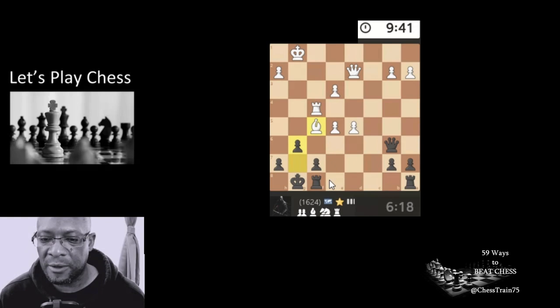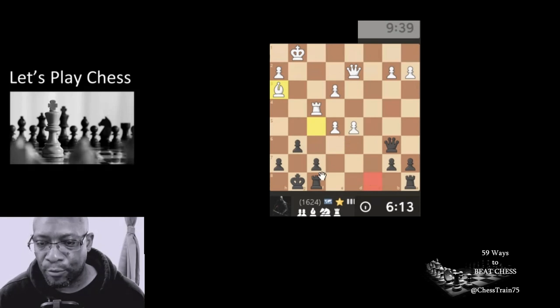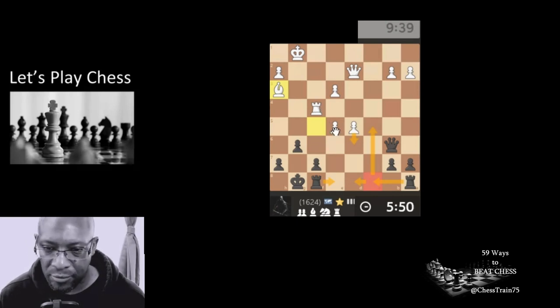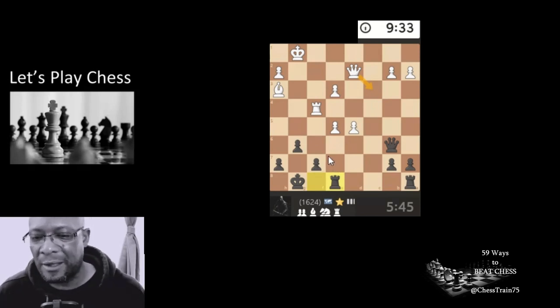Shocking games, absolutely terrible. The bishop's gone back, he's managing this square. Do we bring the rook here to look to double up, or do we just hit the pawn? He just drops. Do we hit this pawn? We hit this pawn, then he drops, then we take. Bishop takes - going to have to sacrifice the rook I think. Maybe the queen comes and defends all sorts of stuff. Maybe - shoulda woulda couldas.